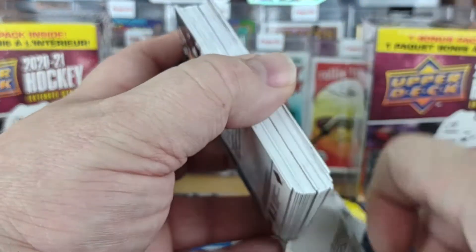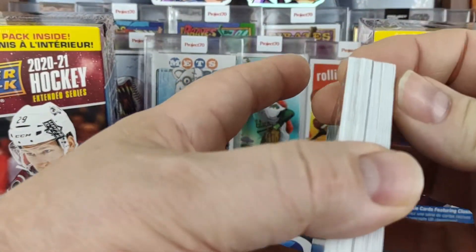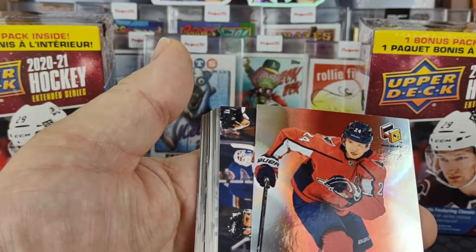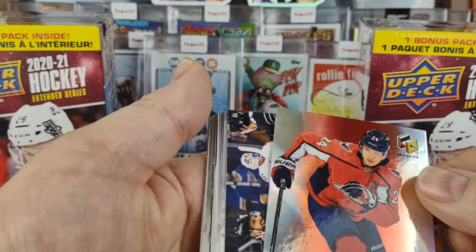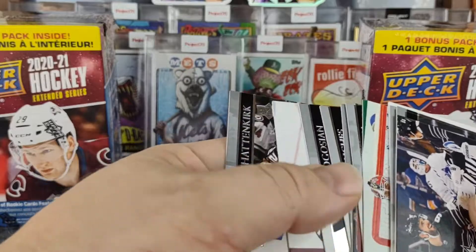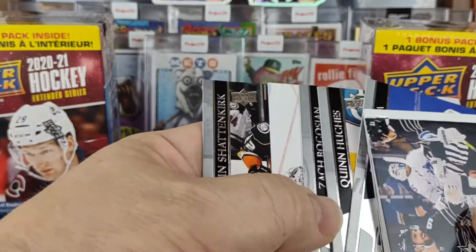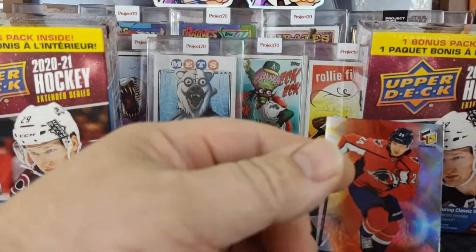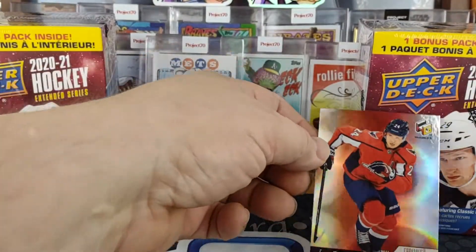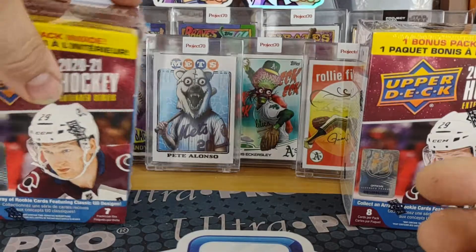Let's see what this one holds. A little bit of damage there. Oh, we got an insert — the holographics. And that's probably it. There's Chara on the Capitals. So yeah, I can't say that I would rush out and grab more fat packs. But let's see how the blasters fare.